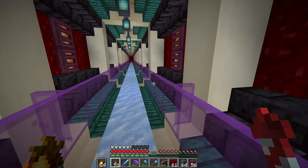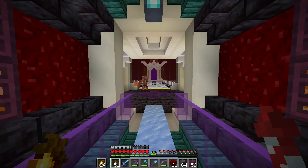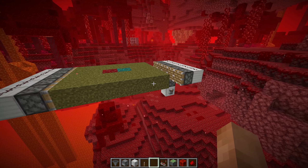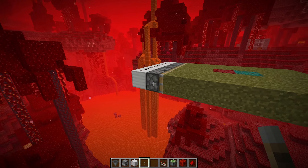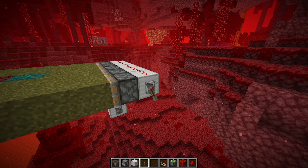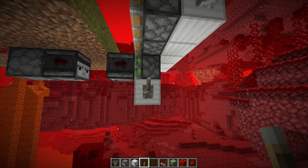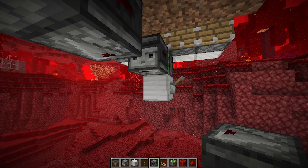Anyway, I need to design this little farm first. It's going to need bone meal, a shifting floor I think, and maybe a collection system — or I could just run around with an empty inventory and pick it all up. Maybe we go for the full item sorter, that'd be pretty cool.